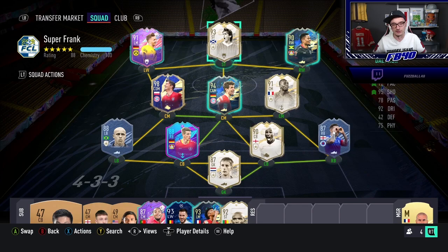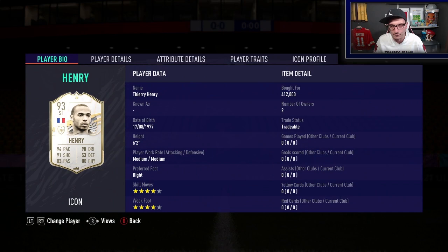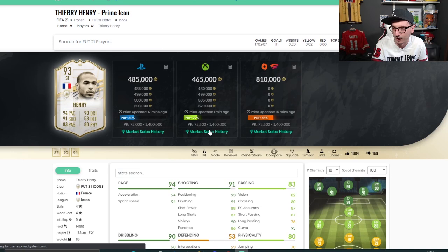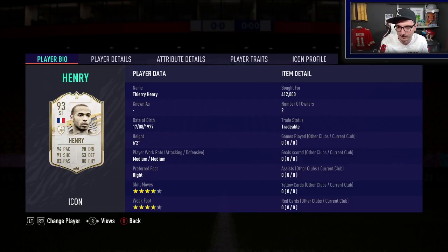What I've actually decided to do is play about with the nations and icons that are being panic-listed due to that SBC instead. I can't justify the value of that SBC on this account - we'll do it on the 10 million account. We've picked up some very good deals already. The best one so far is Prime Henry at 412k. Looking at what he was selling for earlier today - 495, 508, sales at 621 and 619 - we're looking at probably 50 to 60,000 coins profit on him.